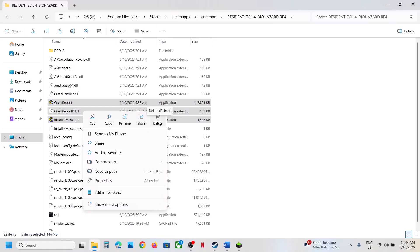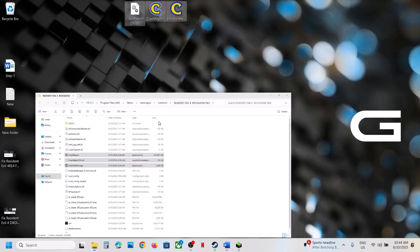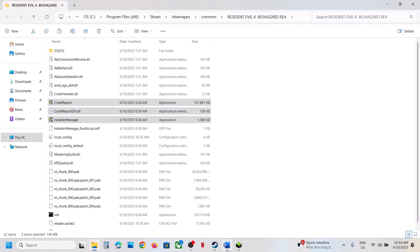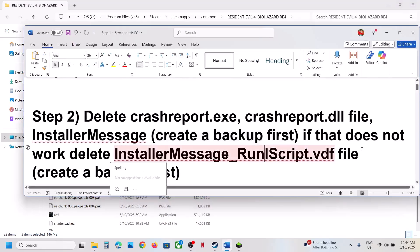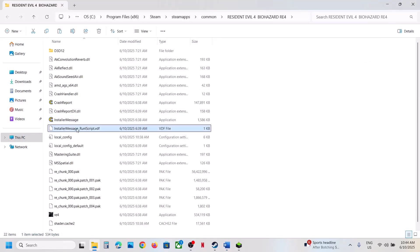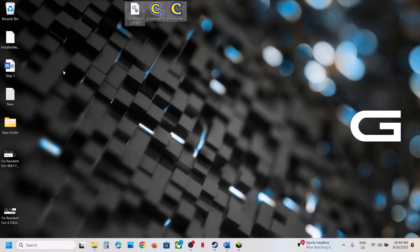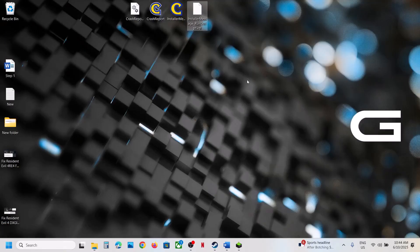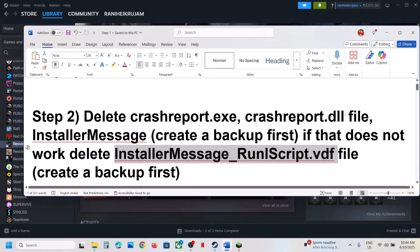This has worked for many players. If you face any problem after deleting, you can put those files back to the game installation folder. You can also delete the installer message run script VDF file — create a backup first, then delete it and launch the game. If you face any problem, restore it from your backup.